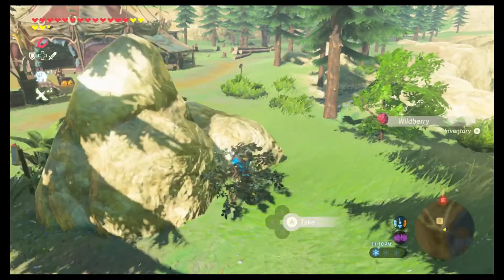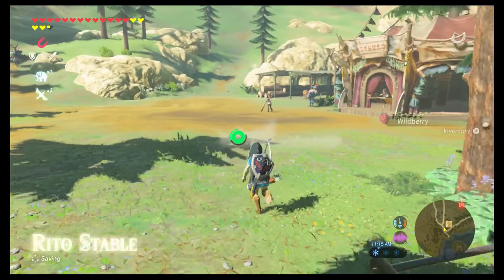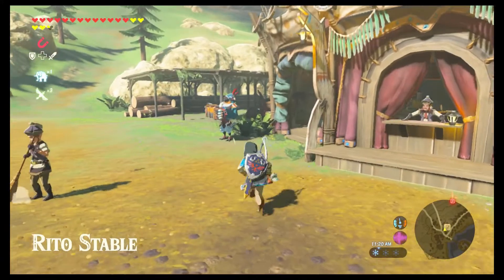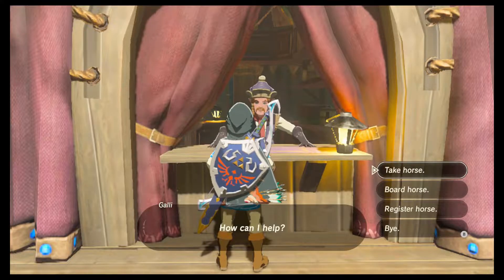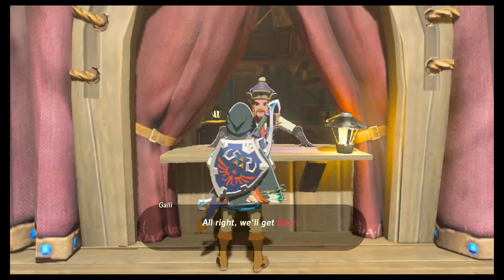We got a wild berry - I don't really remember what those do, I know you can cook them with stuff. Our good buddy Kass is here, but he just sings the same song as at the other stable, so there's no need to speak to him. I want my horse please - we're gonna take Epona and get out of here.